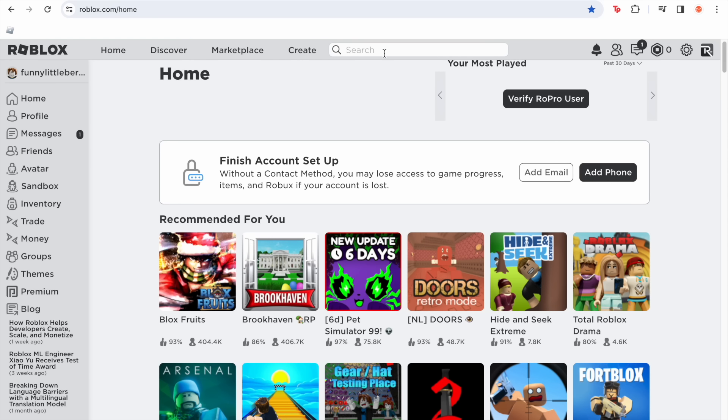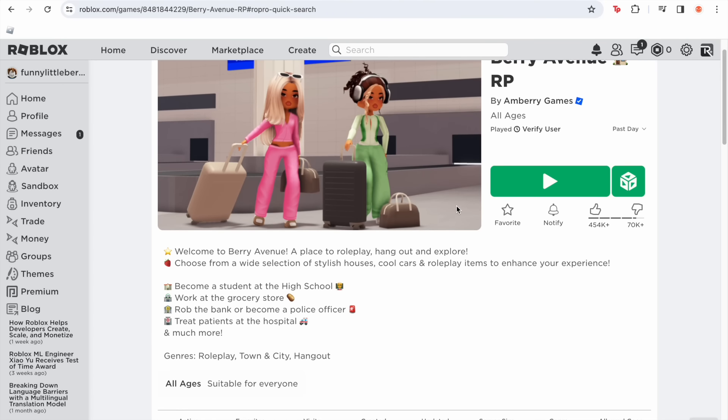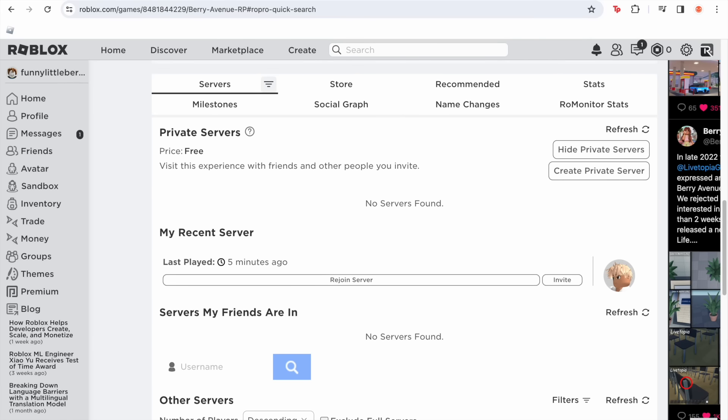Now to get to the real thing — we're going to search for 'berry' and then immediately Berry Avenue pops up. We're going to click it and then scroll down until you see 'private servers.' The price for a private server in Berry Avenue is free, which is super good because we do not have to pay for a private server.